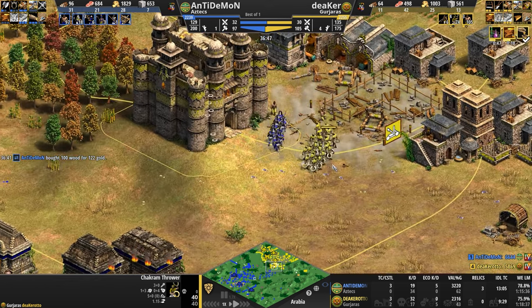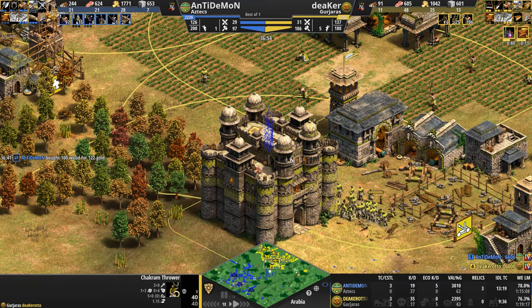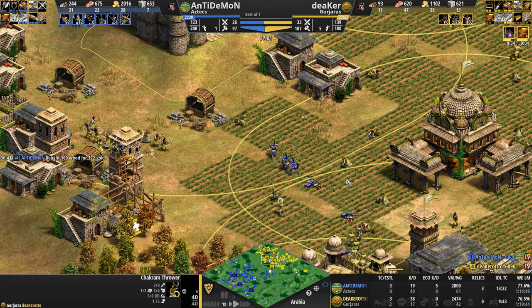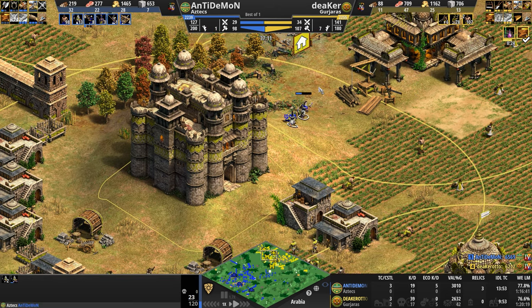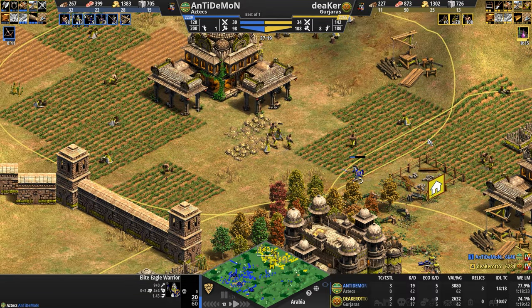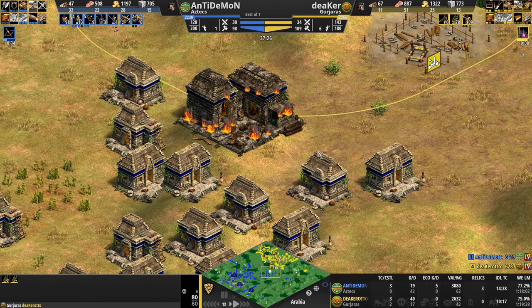Crossbows are decent to help against the Chakrams. But for the Gurjaras — you can't stack them in a line, because this is exactly what happens when you do. You lose everything. The castle should get this last eagle. With the help of the town center, he is not garrisoning his villagers, but it's okay — the Chakrams chase it away.